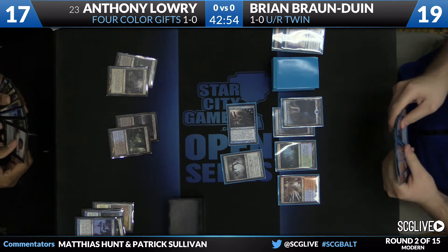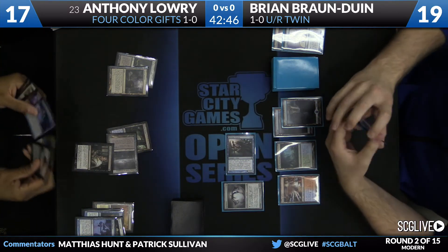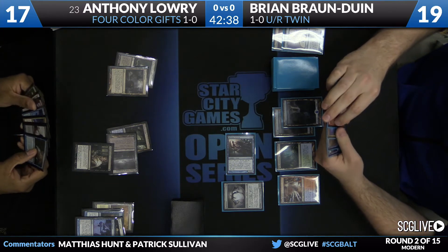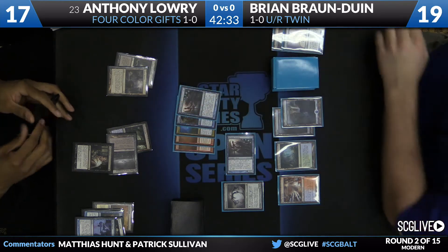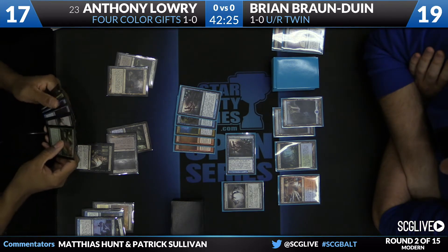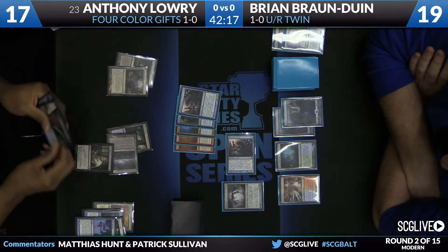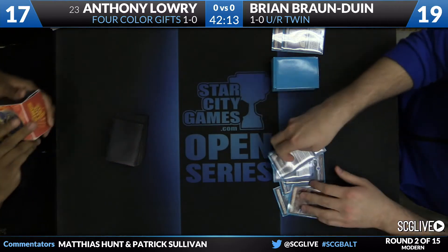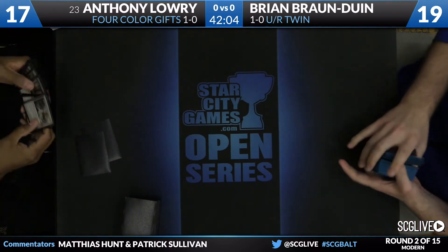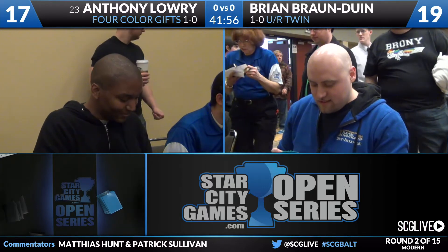Overall that doesn't feel too bad for Brian. Anthony does draw Damnation for the turn, but leads out on the Thought Seize he gifted for. Brian's hand is flush with cards — two copies of Splinter Twin, a copy of Deceiver Exarch, a copy of Remand, and Electrolyze. A lot of redundancy here, and Brian's going to have an opportunity to go for the kill at the end of Anthony's turn if he wants to. Anthony just goes ahead and concedes to that Thought Seize, knowing he doesn't have interaction. At least make Brian go through the motions — you are playing Abrupt Decay colors. Anthony was cold to that hand, but Brian didn't know that yet. At least make him go through the motions.